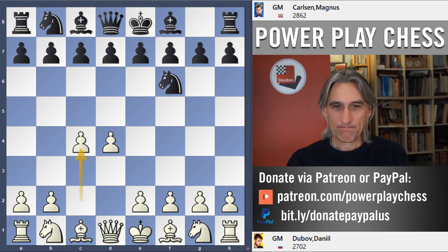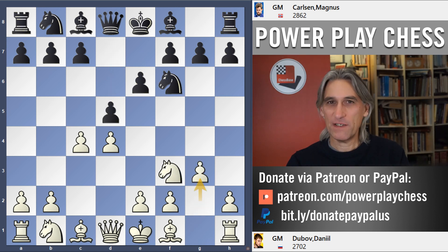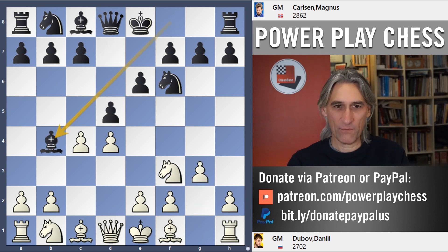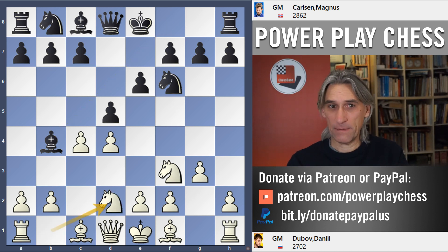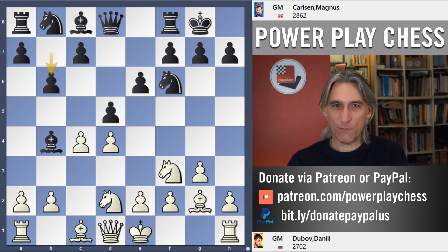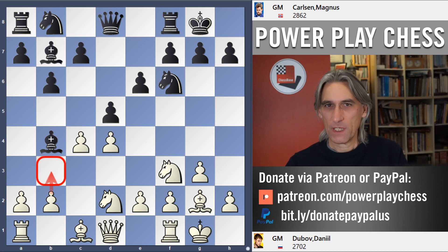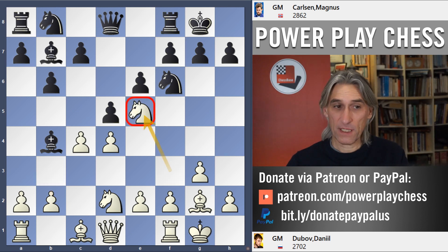Carlsen plays d5 and we have a Catalan, and Bishop b4 check. In fact the players played in exactly this way yesterday, but this time Dubov played more ambitiously. Yesterday Dubov played b3 and that game ended in a draw, but in this game he played Knight e5, opening up this diagonal.